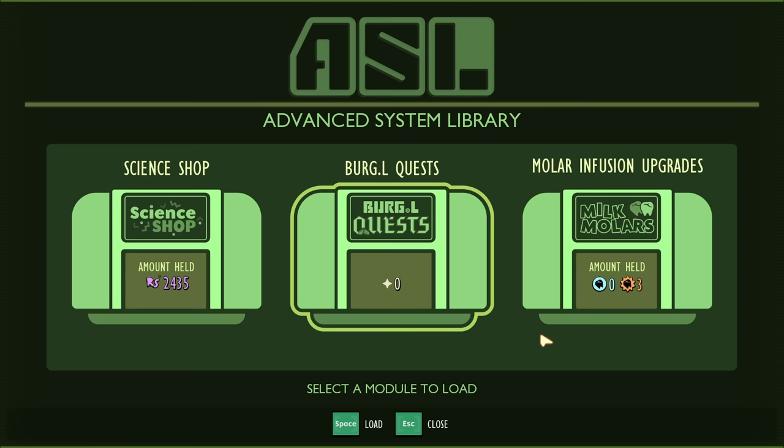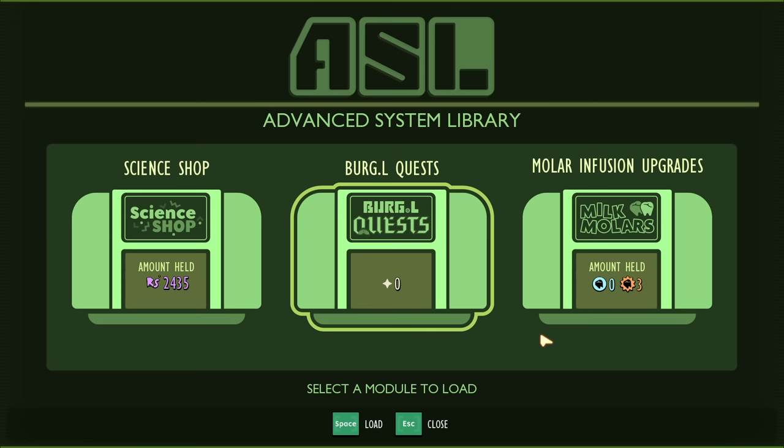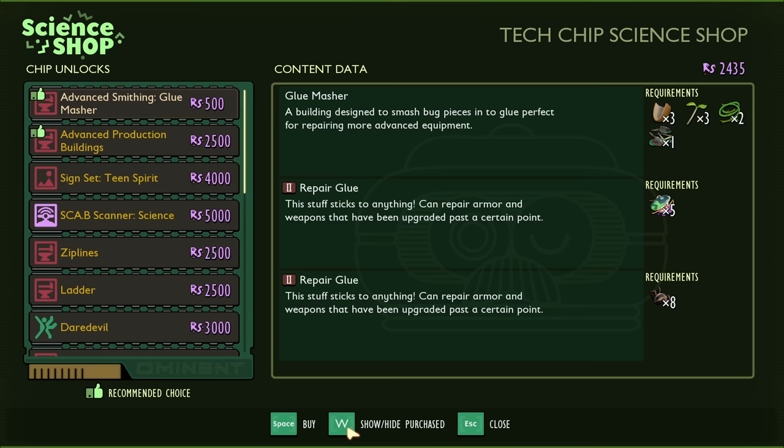Don't purchase the glue masher until you can upgrade weapons. Early on, you'll get access to purchase the glue masher from the Science Shop — it's only 500 raw science — but the repair glue can only be used to repair gear that is level six and above. You won't be able to upgrade your gear to level six and above until much later in the game. So wait until you can actually upgrade your gear to level six before purchasing the glue masher.